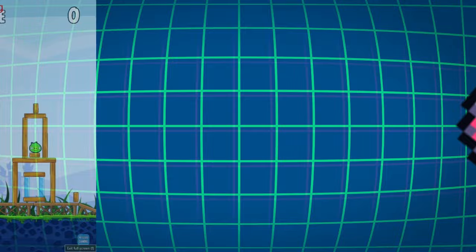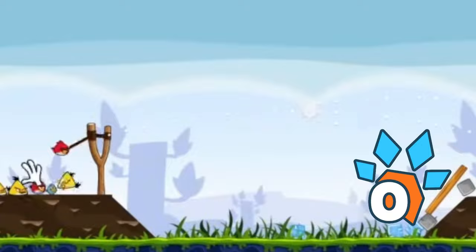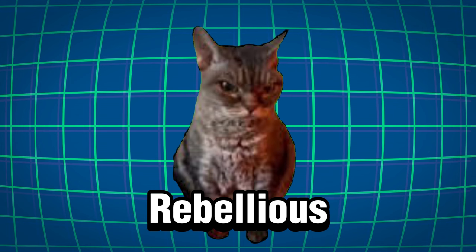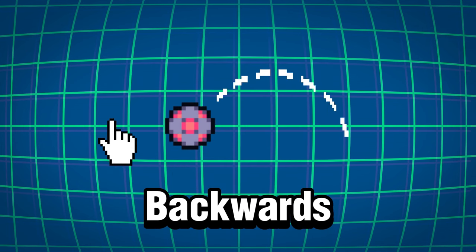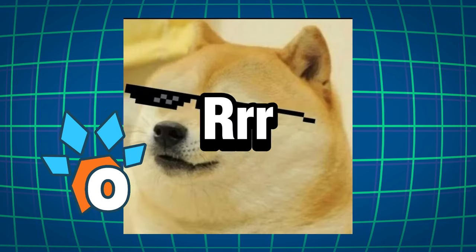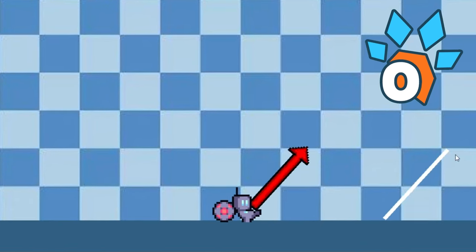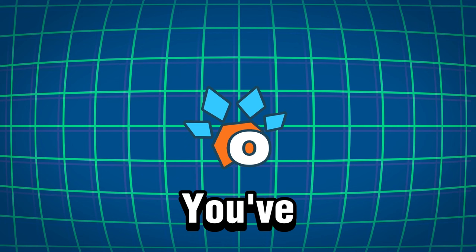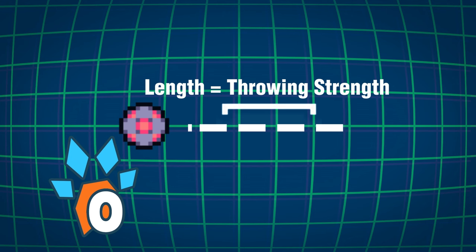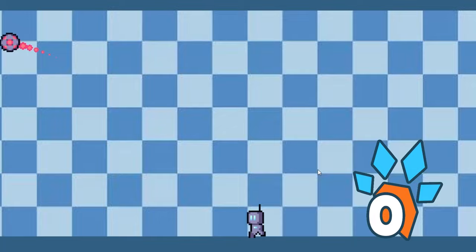Now let's make a way for the ball to move. We can take inspiration from Angry Birds, where you drag backwards to throw the birds — but because we're feeling a bit rebellious, instead of dragging backwards we're gonna make it drag forwards. If you drag anywhere across the screen, a line indicator will show up and adjust its length based on how much you've dragged. We calculate the length of this indicator as a multiplier for the throw strength, then apply a force that pushes the ball towards the direction of the line.